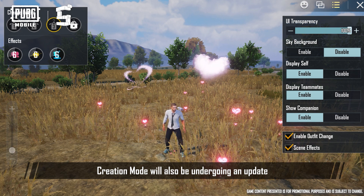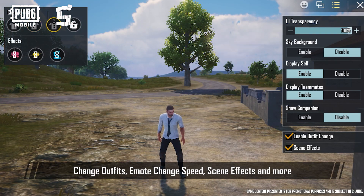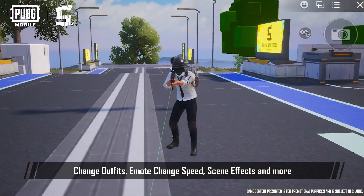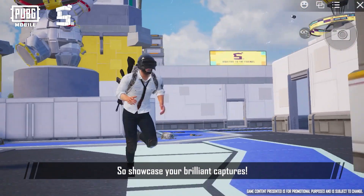Creation Mode will also be undergoing an update. You'll have access to many creative functions, such as change outfits, emote change speed, scene effects, and more. More options will be added to the camera and chat, so showcase your brilliant captures.